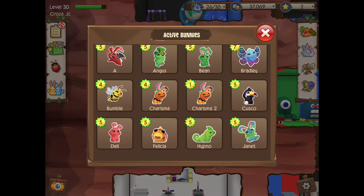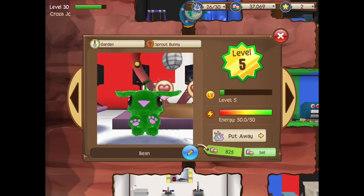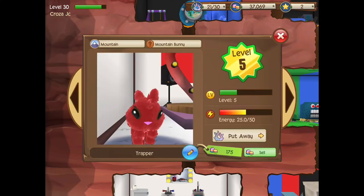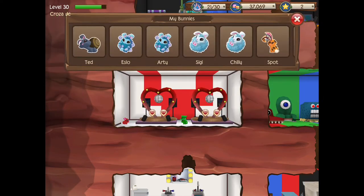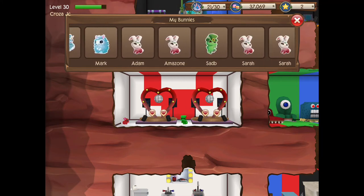So the parade bunny with any sort of simple, easy bunny should get you a chance at the zebra or leopard. I'm gonna put all these away since they're from the last video and I don't really need them. I'll keep the mountain one here. So we need to find a parade bunny.